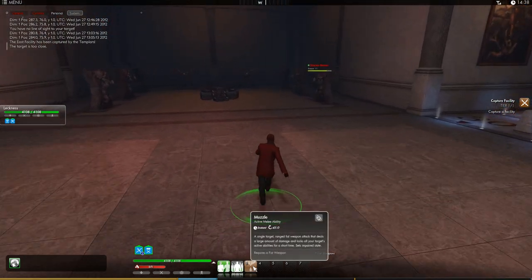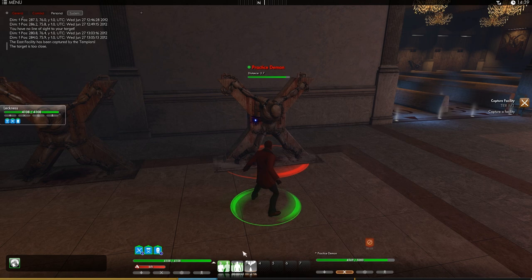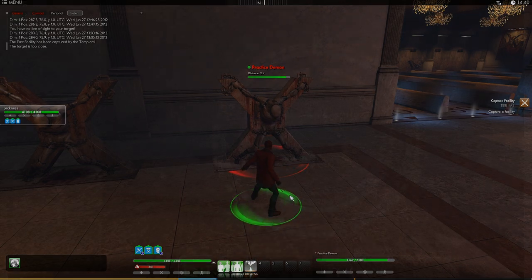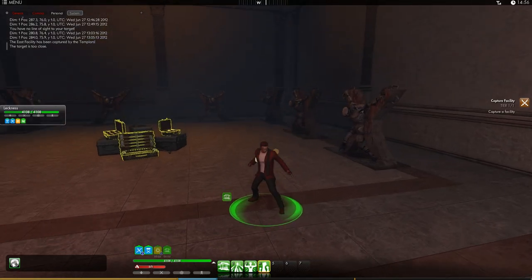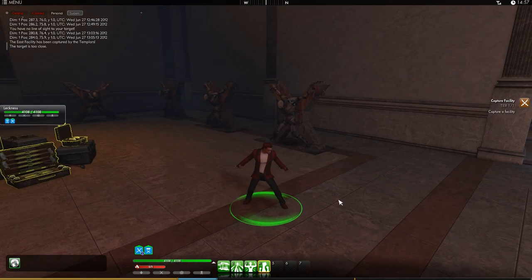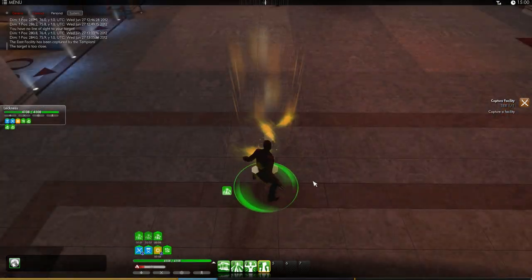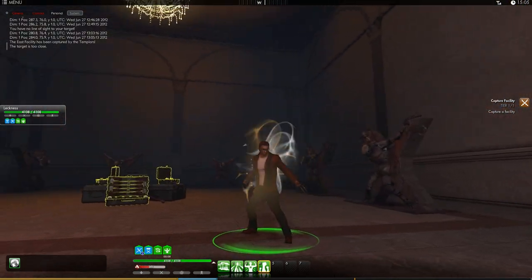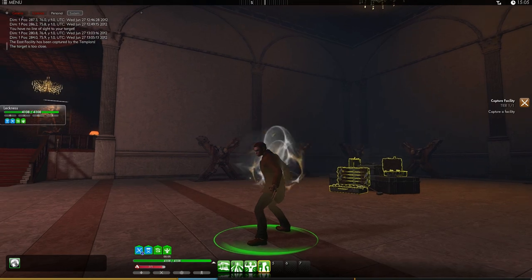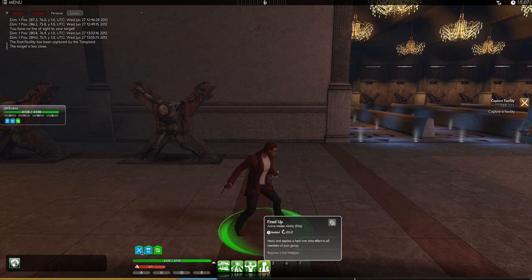Then we have Muzzle, which is an attack. And finally, we've got Play with Fire. And first, Shelter. Next, Blast of Light. Then we've got Inner Spark. And finally, the Elite Skill, Fired Up.